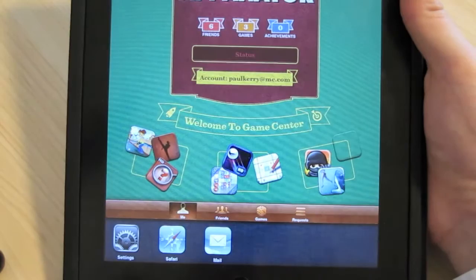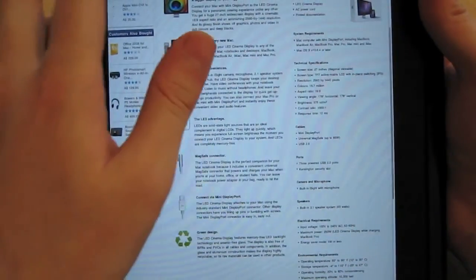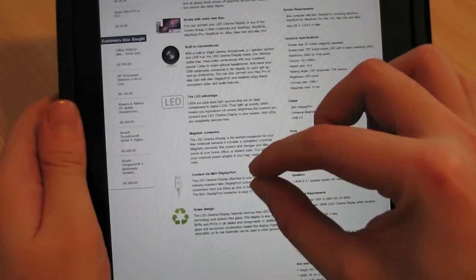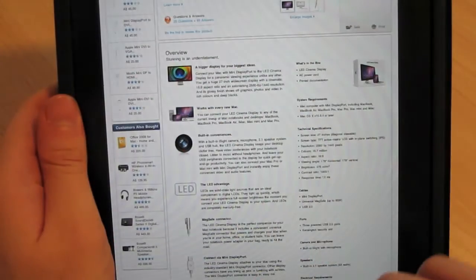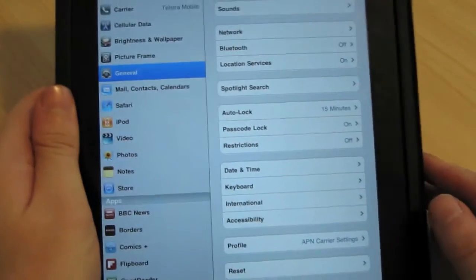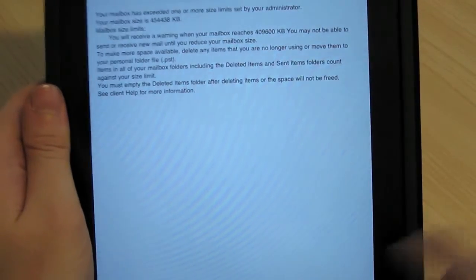Obviously, here we go into multi-tasking down the bottom. If I go into Safari and bring up the web — there we go, the Australian Apple site — that's quite snappy. Then we can pass ourselves back to Game Center where we left off, or go straight into Settings. It's gone straight into Settings for me, and I can go straight into Mail pretty much.